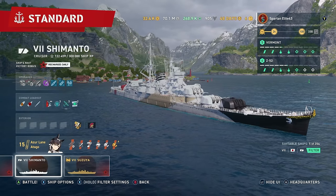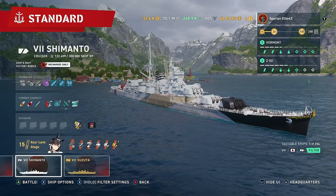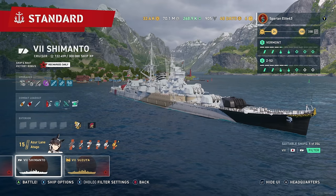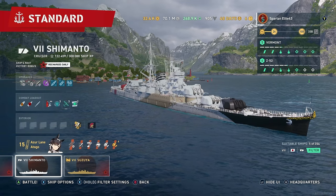Hello everybody and welcome back to World of Warships Legends. My name is SpartanElite43 and tonight we are taking our very first look at the brand new tier 7 Japanese light cruiser line, the Shimanto. So without further ado, let's jump into the commander.